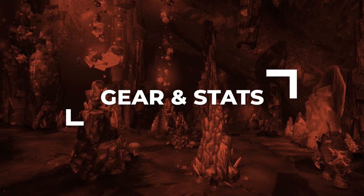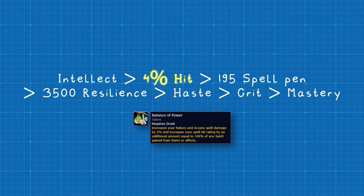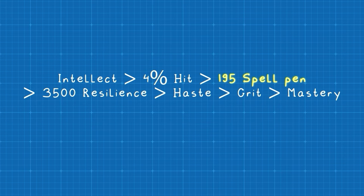Next up, let's go over your best-in-slot gear for Season 9, starting with stat priority. You're going to want as much Intellect as possible. After that, your highest priority is hitting the 4% spell hit cap — keep in mind you'll get some spell hit from Spirit thanks to the Balance of Power talent. You'll then need 195 spell penetration to ensure your spells do not miss, which is necessary to land Cyclones. Then you'll want at least 3,500 resilience to survive enemy kill attempts, as you will be the primary kill target in most games. After that, you'll want Haste to increase cast speed, then Crit, and our lowest priority is Mastery, as it only increases damage during Eclipse rather than having an impact the entire match.